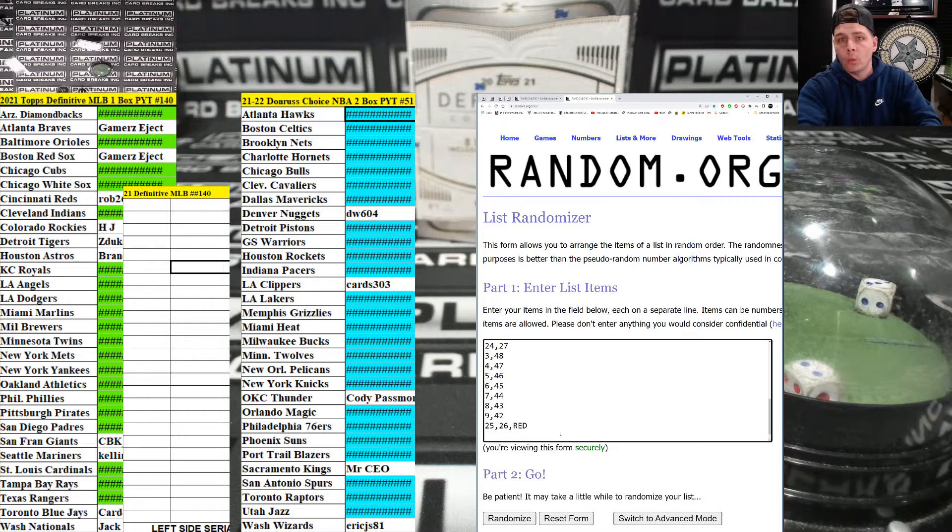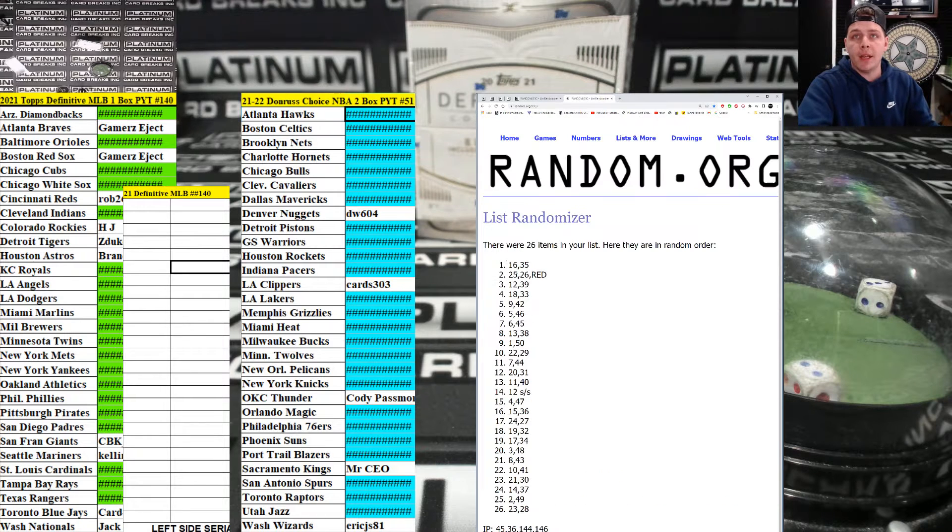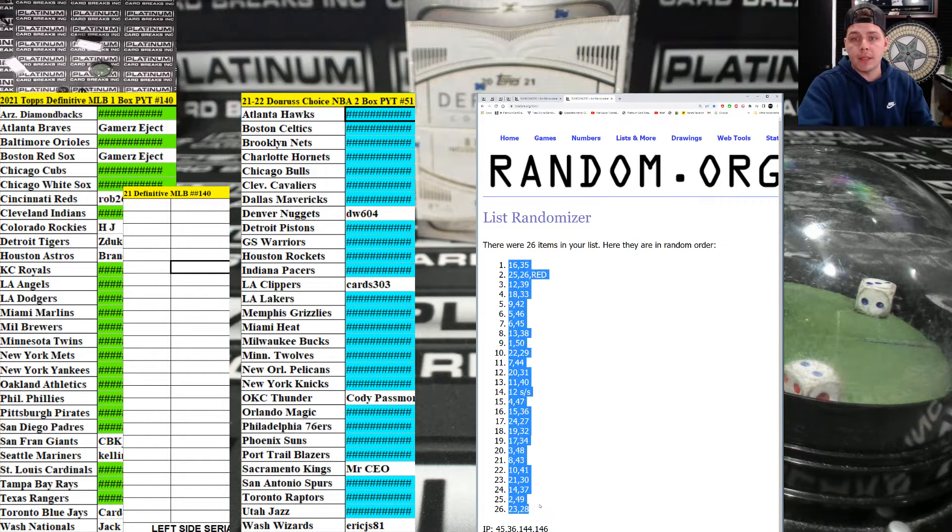All right, one spot. 12 showstopper. All right, that's going to be the sixth spot guys. 12 spots, 12 showstoppers — I'm just going to do SS. All right here we go guys, 26 on the board, we're going five times. Good luck gents: two, three, four and five — 16 down to 23.